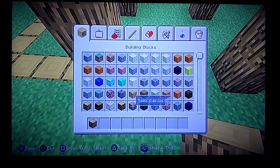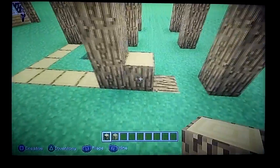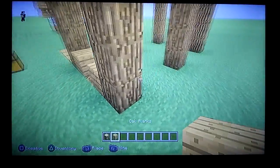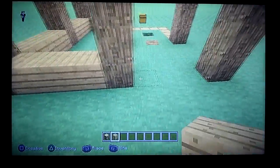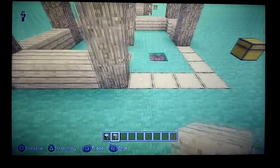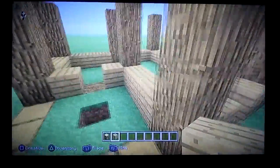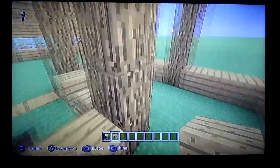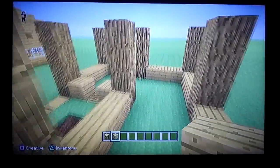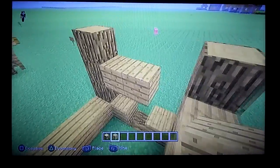Next you're gonna need oak wood — 93 oak wood, which is one stack plus 29. Put it along this bottom level row right here, and right there. Those spaces right there are gonna be for your furnaces and stuff.